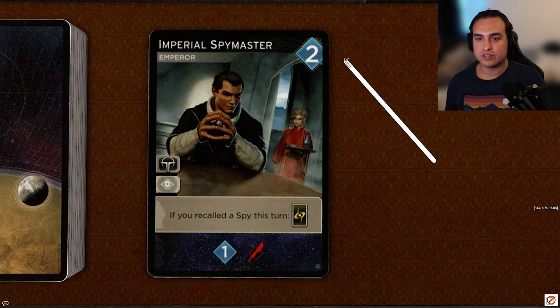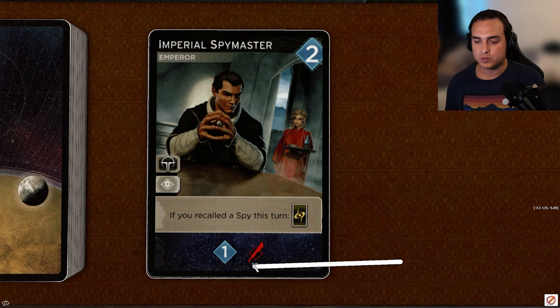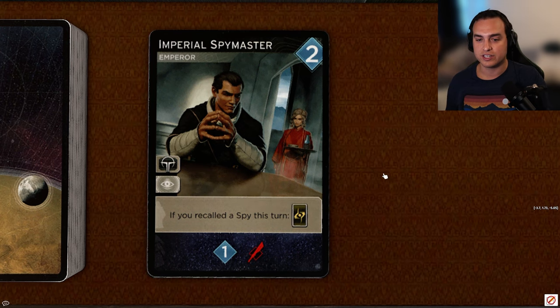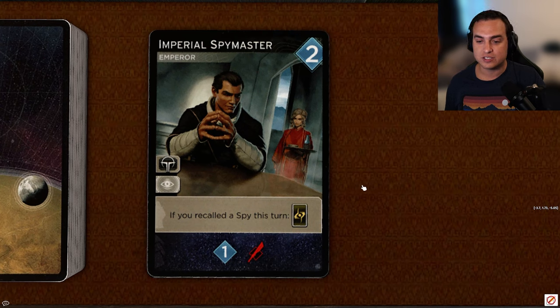Next up, Imperial Spymaster, a two-cost Emperor card. It can go to Emperor spots or spy spots, so the access is really good. If you recall a spy, you get an entry card, and it reveals for one persuasion and one dagger. Spy access is going to be good in this game for its flexibility, and if you don't have any spies down it can just go to an Emperor spot. However, I don't think the Emperor spots are as strong — Dutiful Service for a contract can be a dead action late game, and Sardaukar can't actually deploy troops with this card. I'm going to give this card a C.